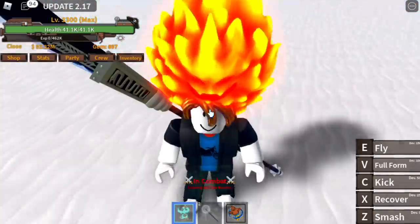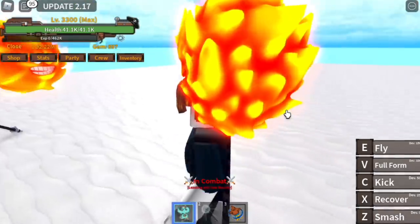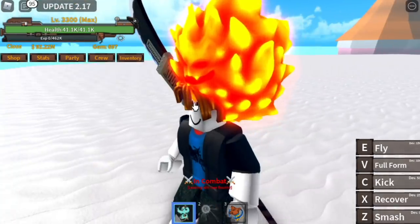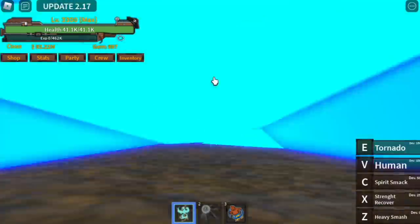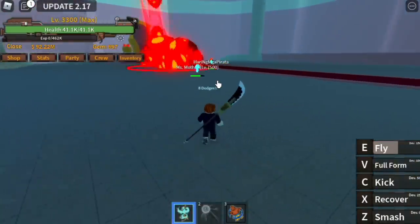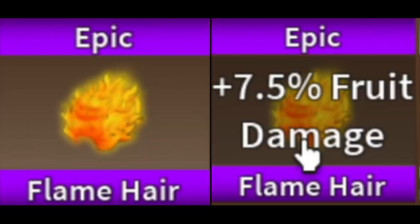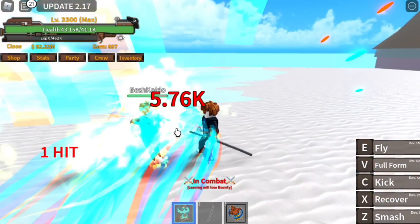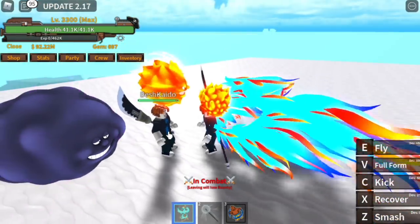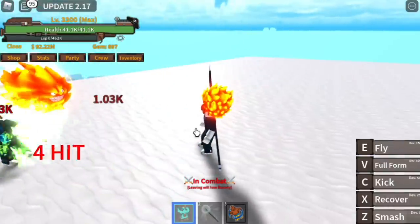For the last accessory on Loaf Island, we have the Epic Flame Hair. This is a boss drop located in the castle — every 5 hours this mob, Miss Mother at level 7500, spawns. For the stats, it increases your fruit damage by 7.5%. It's stronger than the Blue Scarf but has no defense increase. Initial damage is 5,760, and with it equipped, damage becomes 6,190.